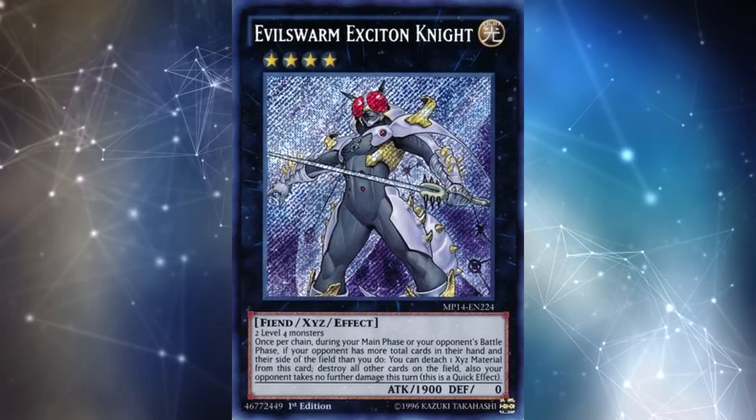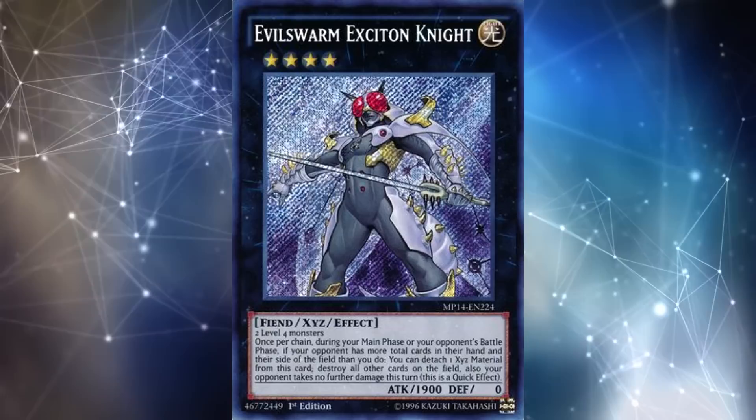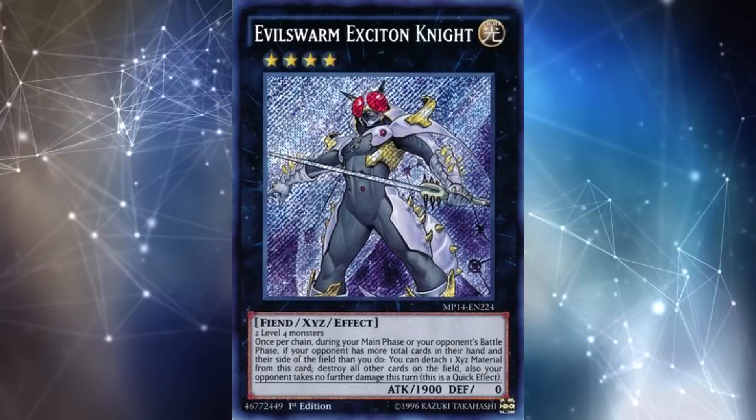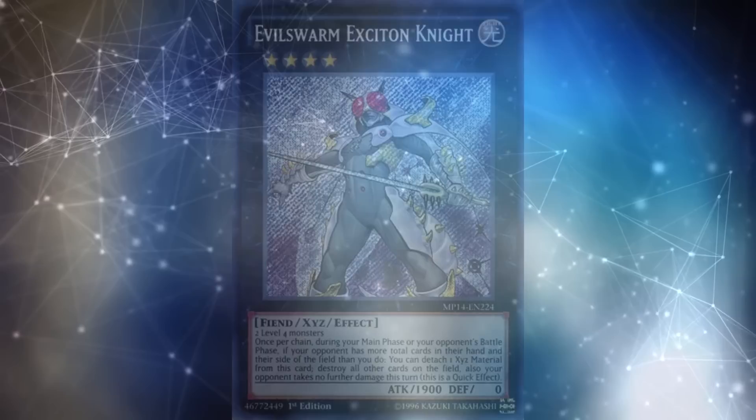There was a long time where everyone's extra deck was at least 10 rank 4 monsters. This went from the inception of Xyz monsters all the way through Link monsters, and that's a lot of years and a lot of events where people's extra deck are mostly just these rank 4s. Why were rank 4s so popular? They're so popular because no matter what you're trying to do in Yu-Gi-Oh, whether advancing your own game state or breaking your opponent's board, there's almost always a rank 4 monster that can do that job well.